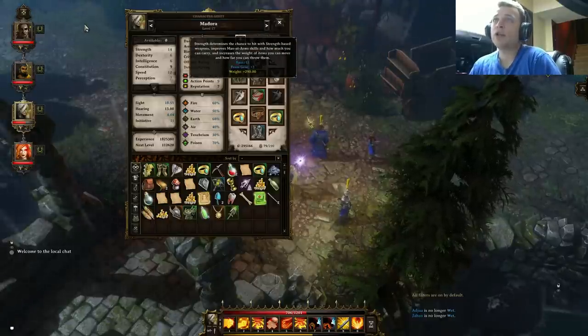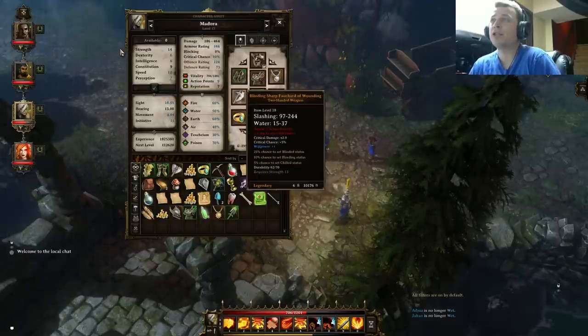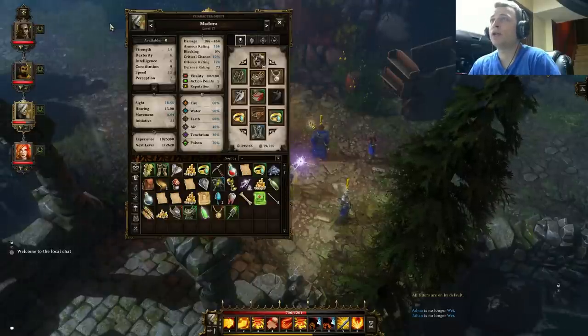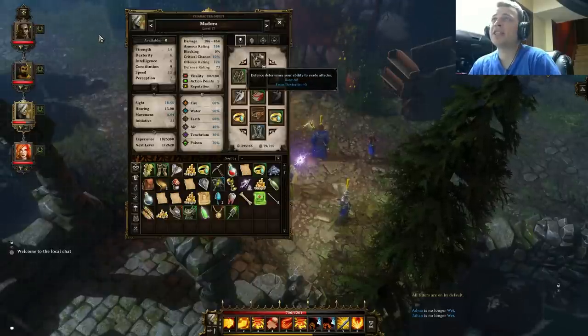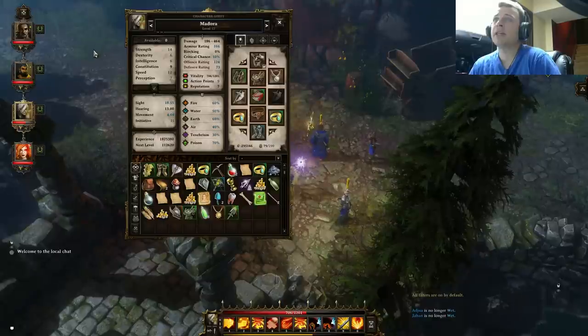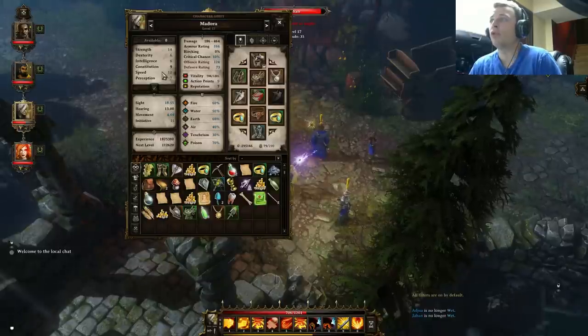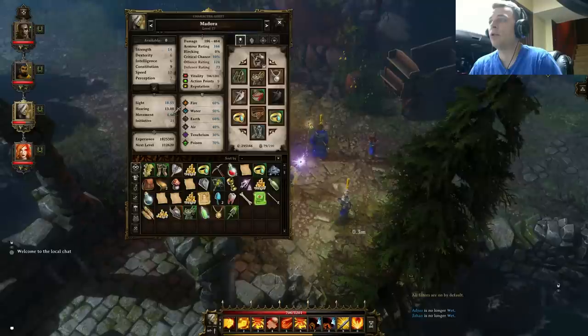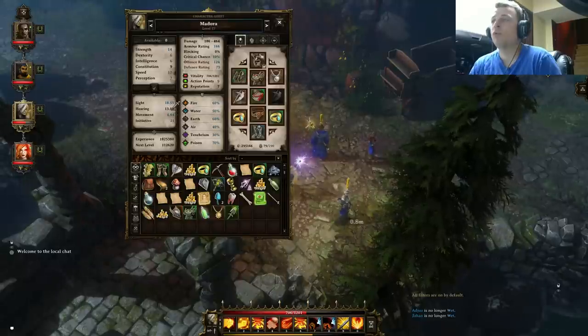Stat-wise, you want enough strength to be able to equip whatever gear you have access to. Right now 13 is my magic number. It also affects your chance to hit — it doesn't explicitly say your chance to hit, but you can see it when you hover over somebody: 89 on my mage, 70 on my rogue. You don't want to be missing, and you'll be using skills more than just auto attack.